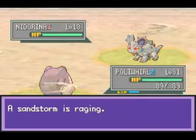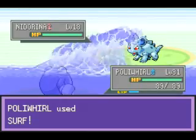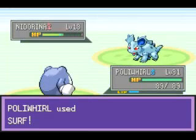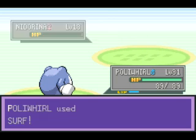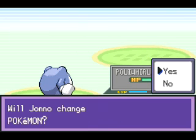I don't recommend you surf over the water in Mount Mortar. I run a battle here against a level 18 Ekans — honestly that's majorly underleveled for this stage of the game, that really is. Next up is Nidorino, hopefully this Pokémon is a bit more challenging.